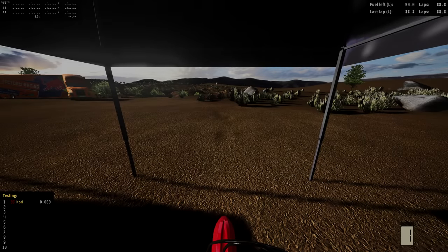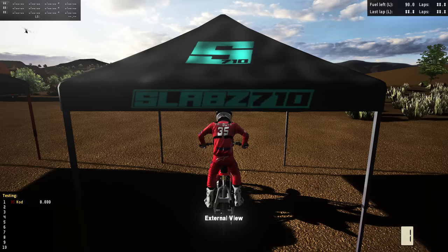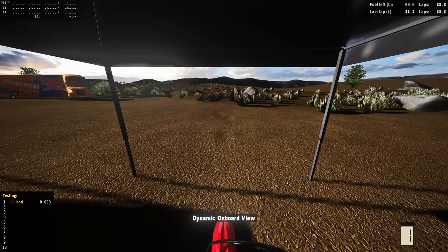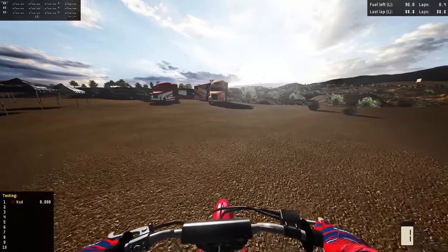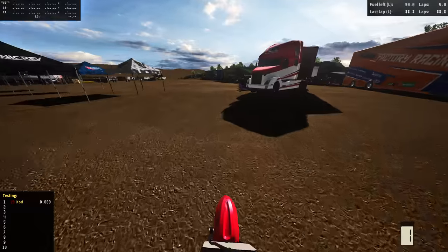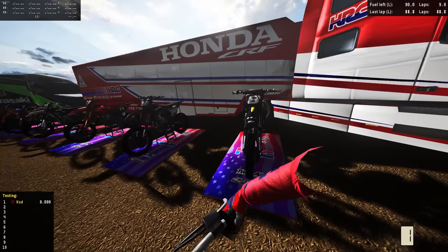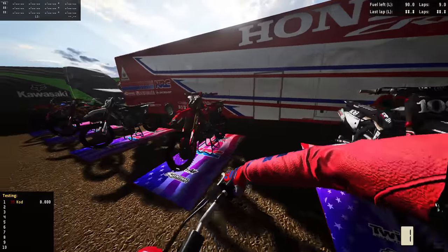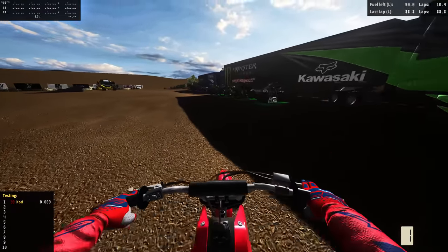Hi everyone, welcome back to an MX Bikes video! Today we are on Slay Ground, and we're on the 430 horsepower pit bike. We're gonna be hitting some big sends on this thing. One thing I really wanted to note — I didn't take time in the first video — look at all the bikes over here, they look so sick! I didn't even know you could do that in MX Bikes.